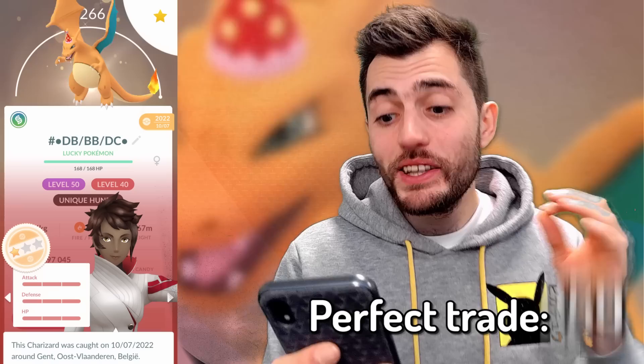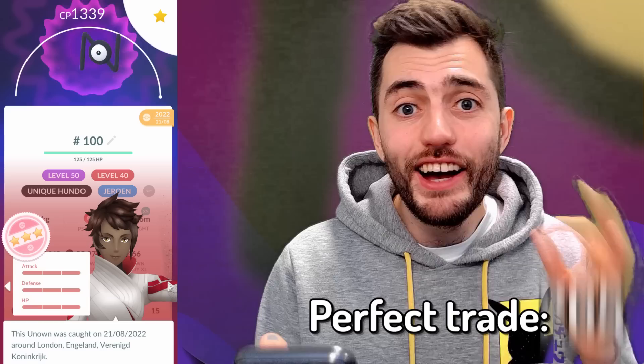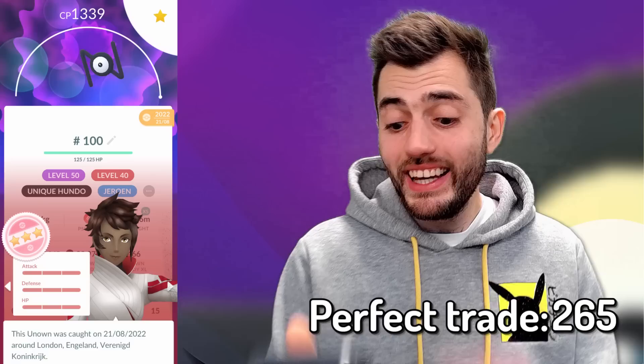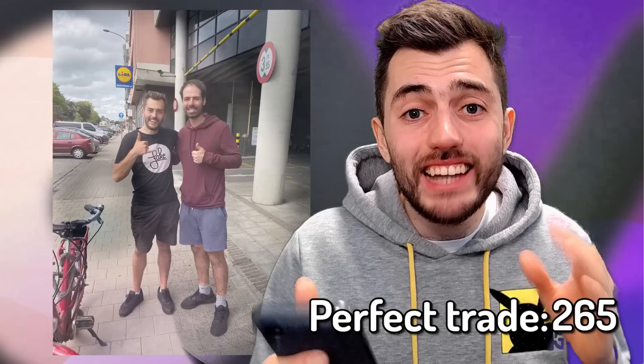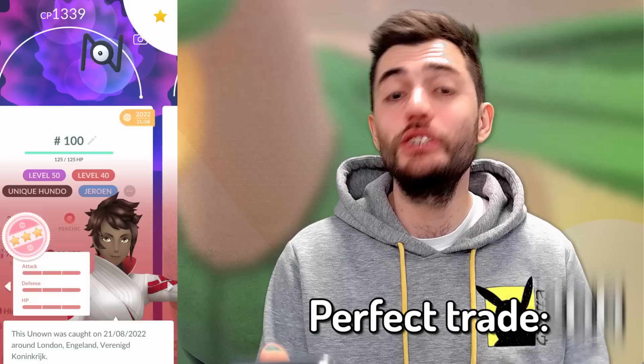Charizard with the party hat — amazing. Pikachu, Zweilous, Pancham, Pansage — pretty insane because it's a regional. Hundo Pikachu with the World's outfit — by far one of my favorite Pikachus. Unown N — insane, another hundo to spell my name. I got this one from Dan. He's from England and got this Unown at the Pokémon Go World Championships in London — which makes it even more special. Dan was going to France and made a quick stop in Ghent. We did about 50 trades and the last one was this hundo Unown N — unbelievable.